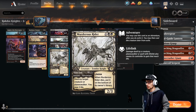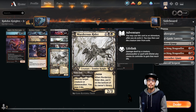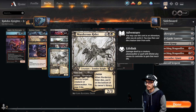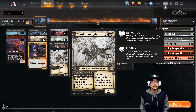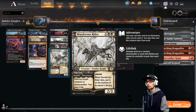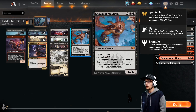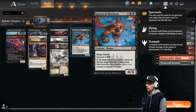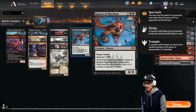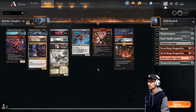Murderous Rider times two — a 2/3 with lifelink. When it dies, put it on the bottom of its owner's library. It has Swift End tagged to it — an instant adventure that destroys target creature or planeswalker, you lose two life. Three copies of Spawn of Mayhem — a 4/4 flying trample, spectacle for three. At the beginning of your upkeep, Spawn of Mayhem deals one damage to each player, and if you have ten or less life you put a +1/+1 counter on it.